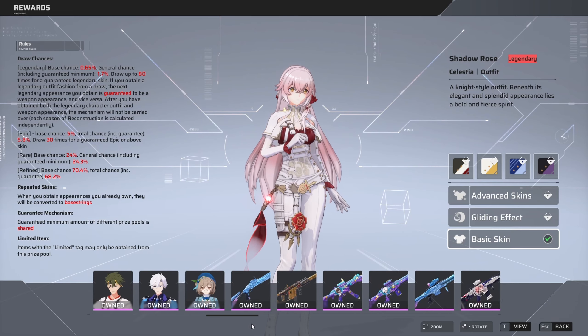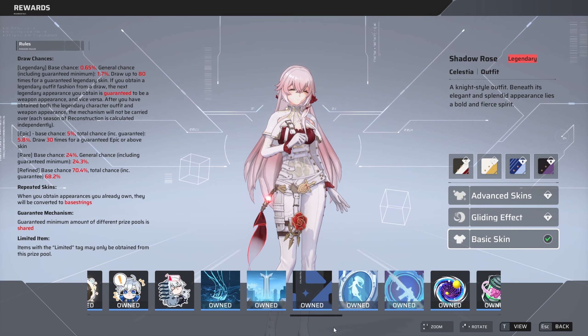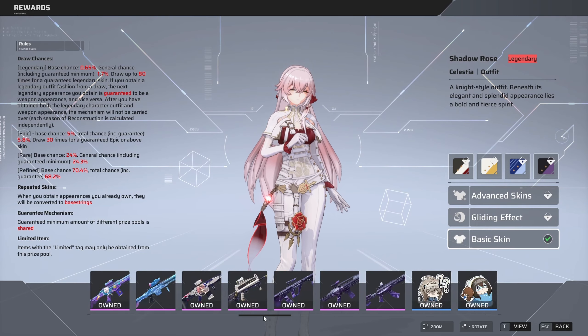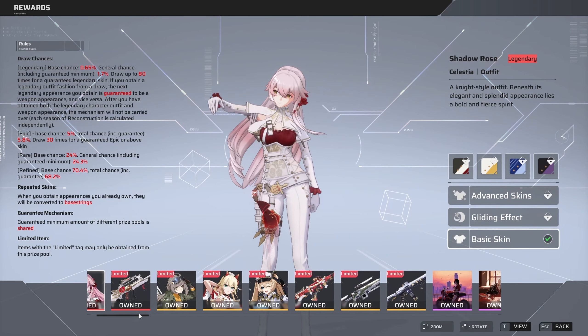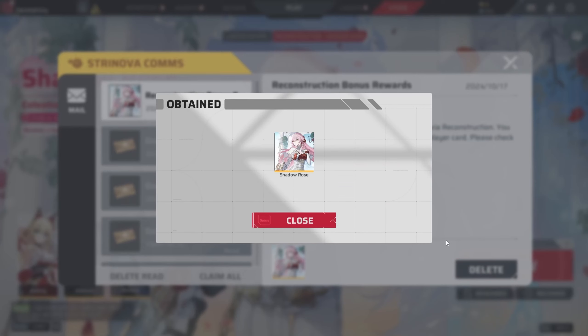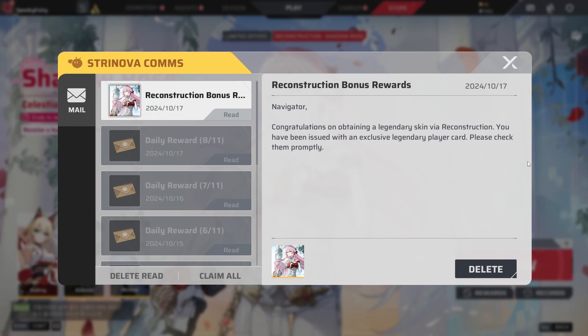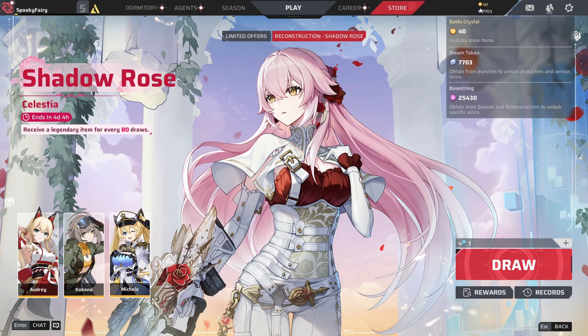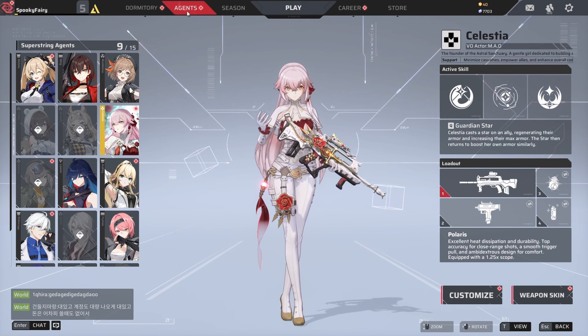I'm not sure about everything — let me know in the comment section below if you know. But you can see the percentage chances that you can actually draw the various items. I got a reward which you can claim after you unlock the skin, which gives you an image you can put on your profile, which is something cool as well.